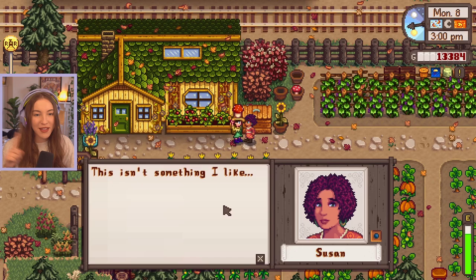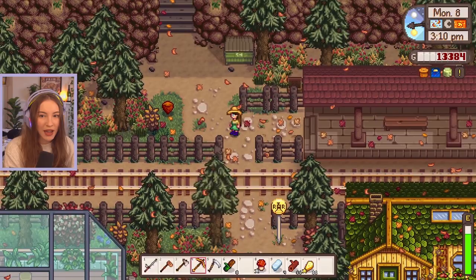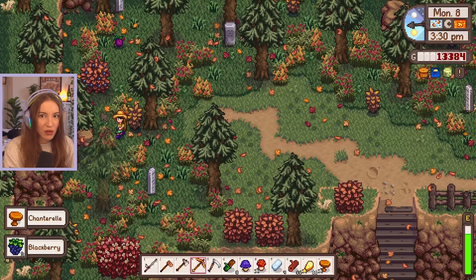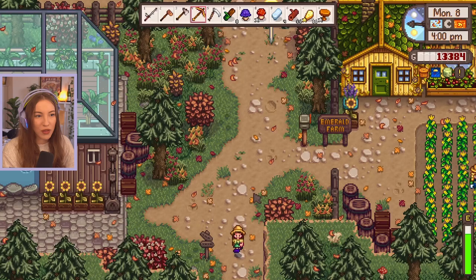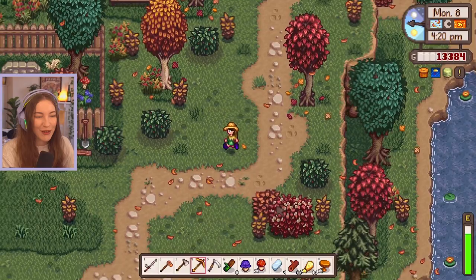I gave Susan a mushroom because she'd surely like that - apparently she hates it! Maybe this is a poisonous mushroom. 'This isn't something I like, I'm sorry.' Oh no, I gave her something she didn't like. I know we need to go get hardwood but I'm curious to explore up here - I had no idea we could go up there! There are loads of forage items here. I love how full this area is with Expanded; the whole vanilla map looks so barren once you've played Expanded - it could really do with more decoration.